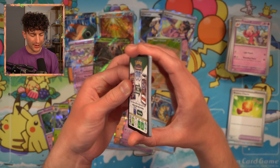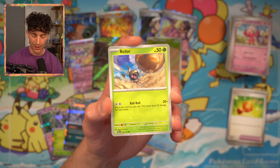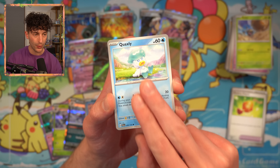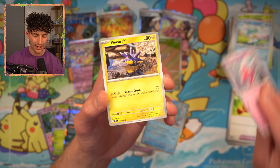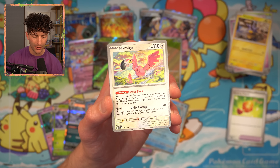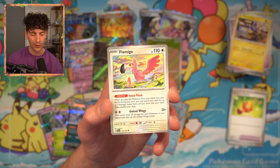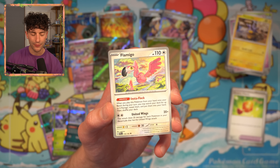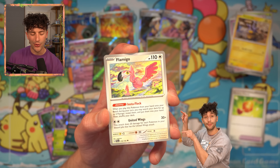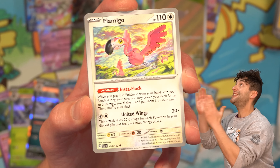If I can walk away from this with a playset of Jet Energy, Reversal Energy, and a Luxray, I'm going to be really happy. Quaxly, Tinkatink, Finizen, Flamigo with the ability Instaflock — when you play this Pokemon from your hand to your bench during your turn, you may search your deck for up to three Flamigo, reveal them, and put them into your hand, then shuffle your deck. I think there's a flying-type deck — Wings of Fury — that plays this. Paldean Tauros, Skiploom with the ability Drifting Dodge — if any damage is done to this Pokemon by attacks, flip a coin; if heads, prevent that damage. Maybe it's not Skiploom — maybe it's Jumpluff that has the good ability. We'll see.